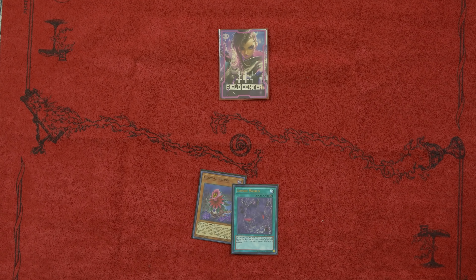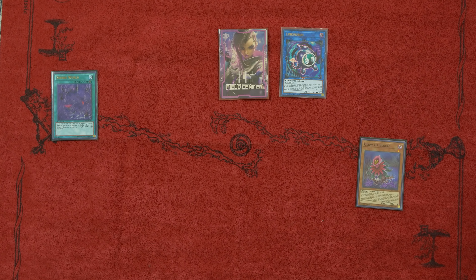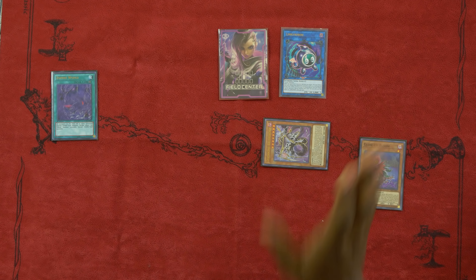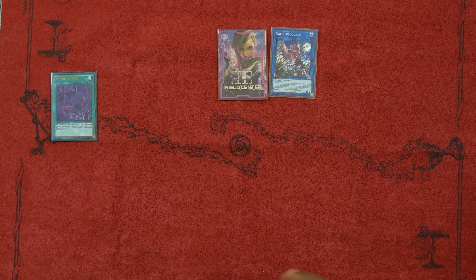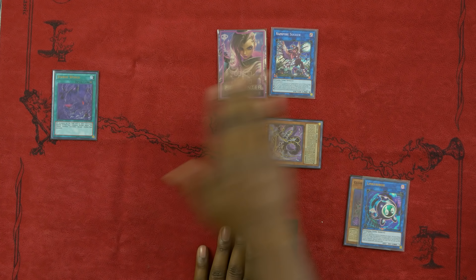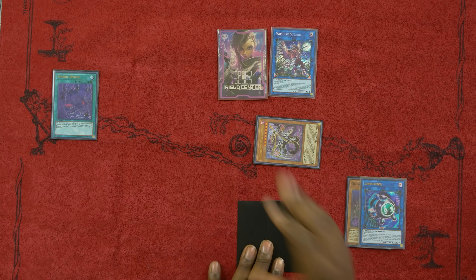This two-card combo requires Glow-Up Bloom and Zombie World. Activate Zombie World to your side of the field and normal summon Glow-Up Bloom. Use Glow-Up Bloom as a Link material into Linkuriboh and trigger Glow-Up Bloom's effect — this adds a monster from your deck to your hand, and since you control Zombie World, you can special summon it. Special summon Doom King Balerdroch. Since Zombie World is on the field, all your monsters are zombies, so use Linkuriboh and Doom King Balerdroch for a Link Summon into Vampire Sucker, requiring only two zombie monsters. During the standby phase, special summon Doom King Balerdroch and proceed to draw a card. This two-card combo gets you Zombie World, Vampire Sucker, Doom King Balerdroch, and a free card from your deck.